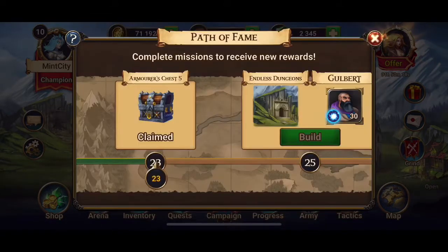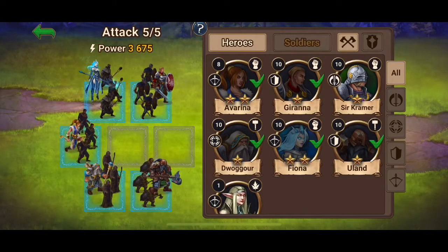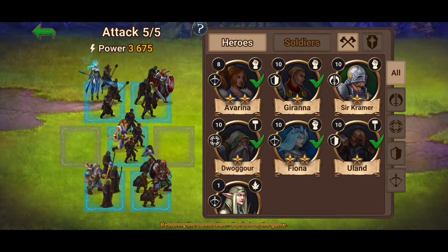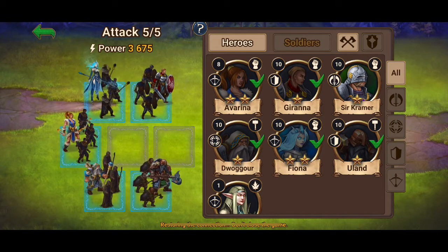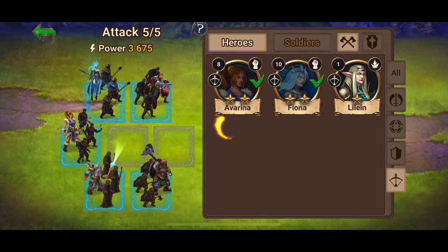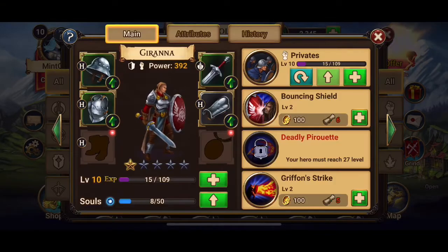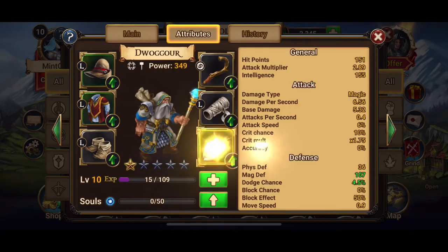How does the battle system work specifically? It kind of blends real-time with turn-based strategy. Like an idle game, you can arrange your characters in a specific formation before you battle — putting high HP characters up front and squishy glass cannons in the back. There are also real-time abilities you can trigger, with an auto function available, but those abilities are the only real-time input a player can make.